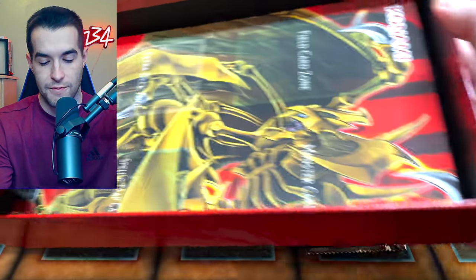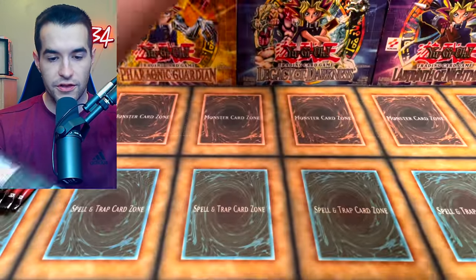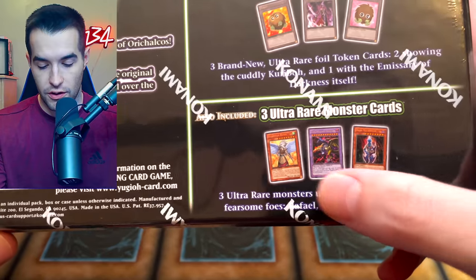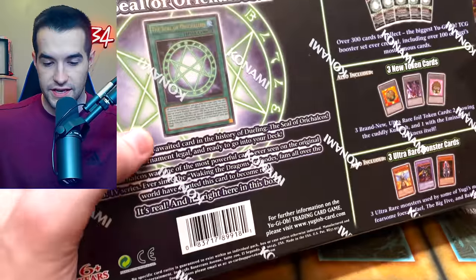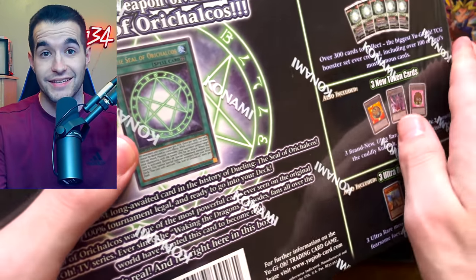Then we have Yugi's World Legendary Collection 3. Inside we'll get the Seal of Orichalcos, and there'll be a few other promos: Dark Necrofear, Guardian Eatos, the Five-Headed Dragon, and the five packs. So let's see what is inside — we already know the promos but let's see what's inside those packs, that's gonna be pretty fun.